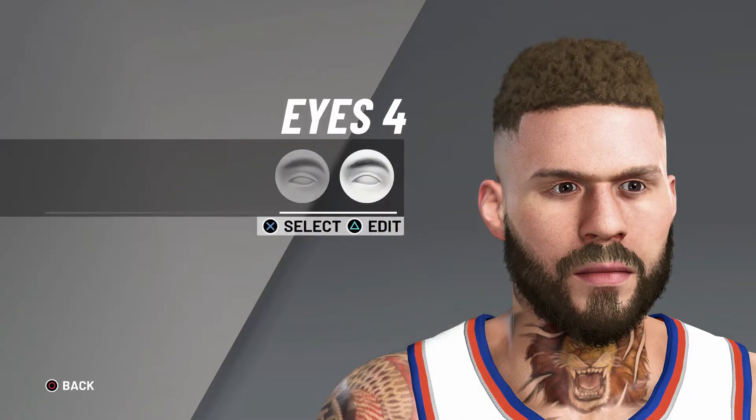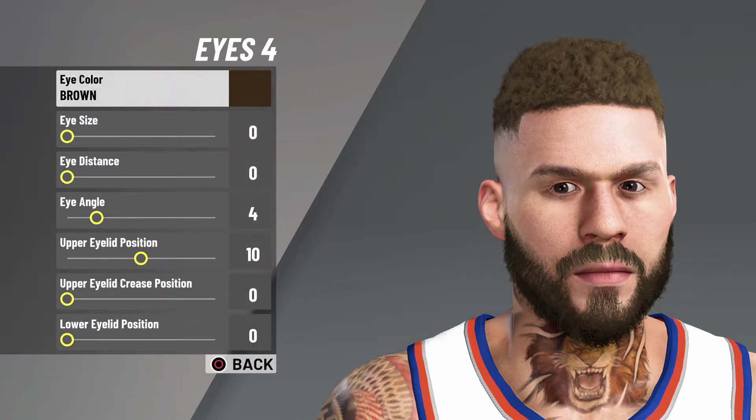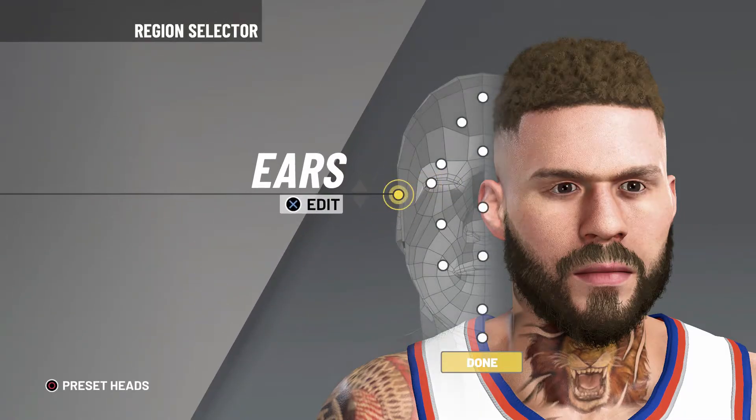Now to the eyes — eyes number four. The values are: brown zero, zero, four, ten, and the last two are zeros. So the only things you have to change are eye angle and the upper eyelid position.